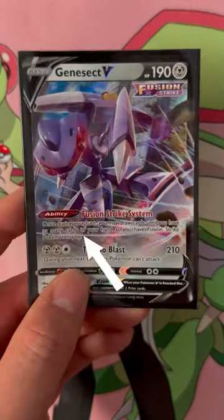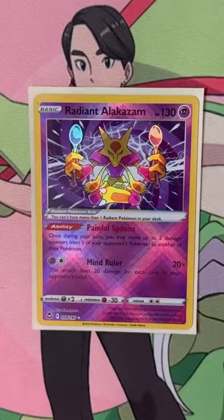Certain Pokemon have abilities on them, and they are additional effects that can be triggered once or multiple times during your turn. Pokemon also have weaknesses and resistance, as well as a retreat cost, but we'll talk more about that later.